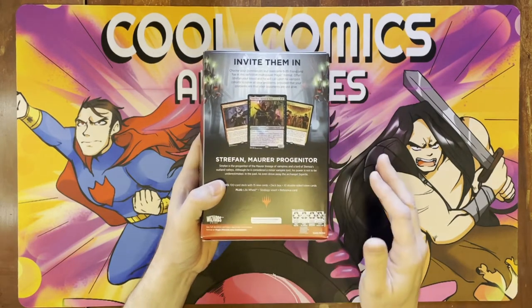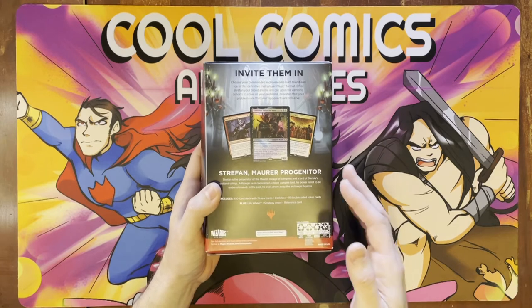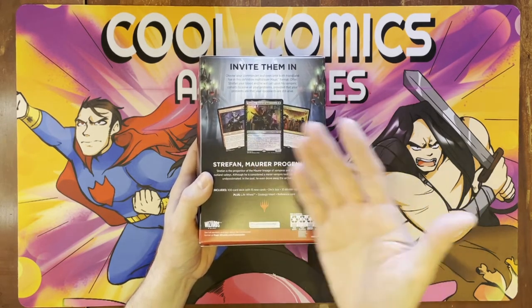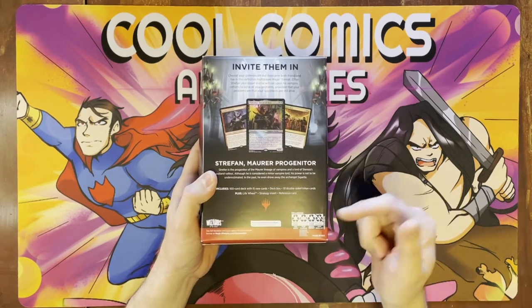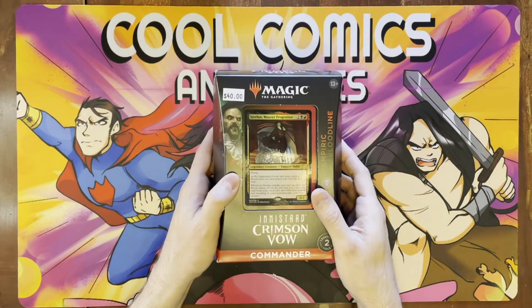A standard commander box I've been using for a while. I'm not going to spend too much time on it. It gives you the general gist. Stefan Mora Progenitor is the progenitor of the Mora lineage of vampires on the Lord of Stantia's Outland Validies. I personally like the zombie lumberjacks backstory on one of the prior commanders — the best. It's going to be hard to beat that honestly. But we'll crack this open and take a look.